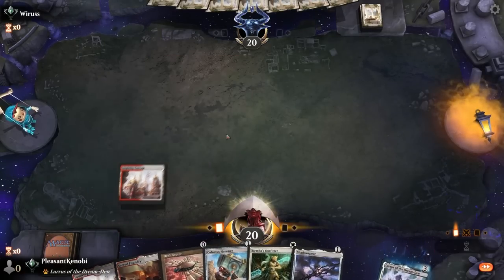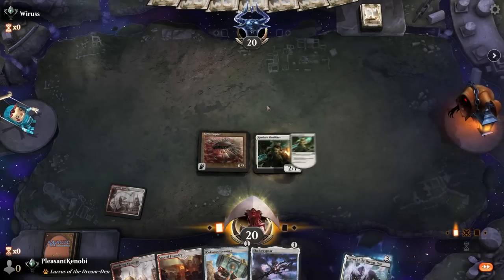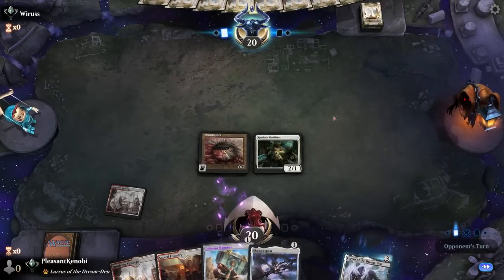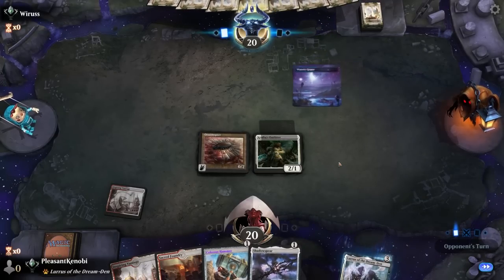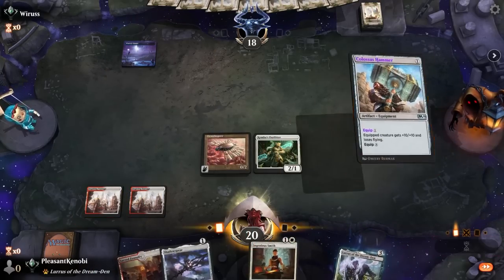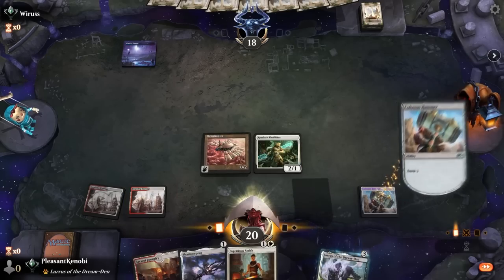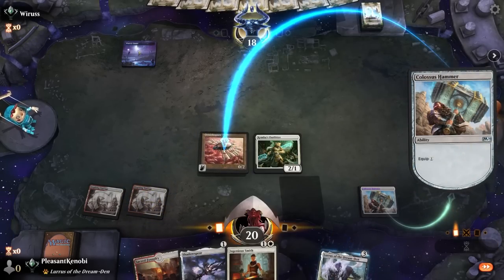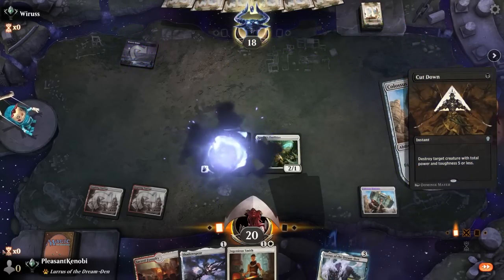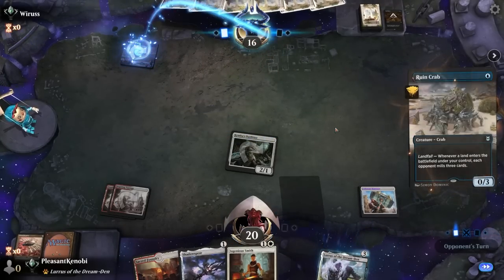Now up against Nicol Bolas's brother — discount Nicol Bolas. We have an Ornithopter, a Hammer, a Shadow Spear, and a creature that makes the hammer cheap — pretty decent. We're going to play Inspiring Vantage, play the Ornithopter so it's not summoning-sick next turn, then play Kemba's Outfitter which triggers and gives an equipment in our hand Perpetually Equip 1 — I choose the hammer. They don't see it because it's hidden information, being a digital card. We force the issue by playing the hammer and equipping directly to the Ornithopter.